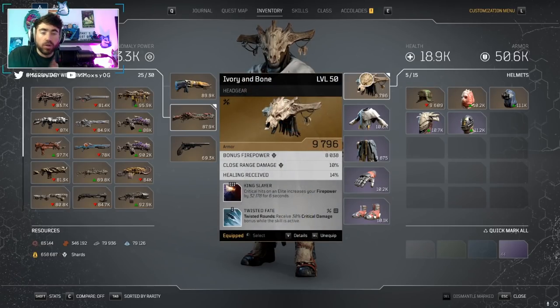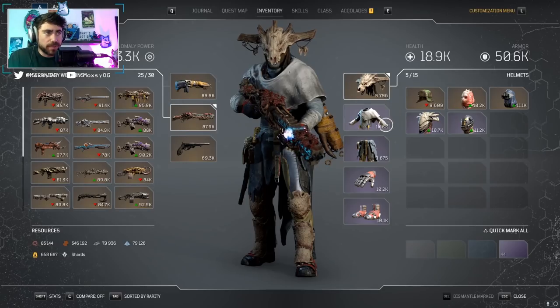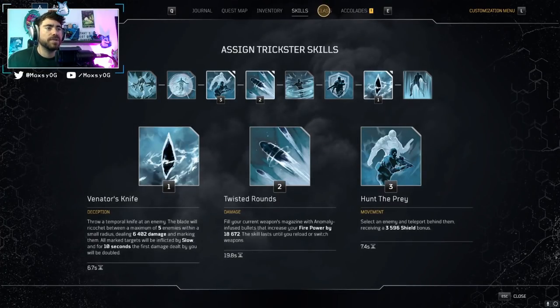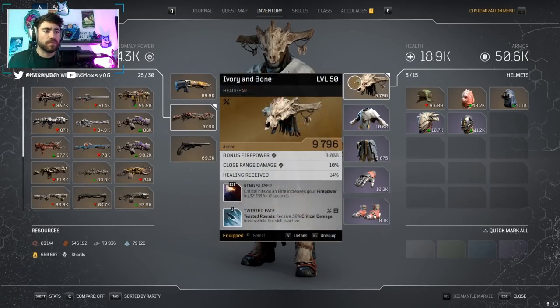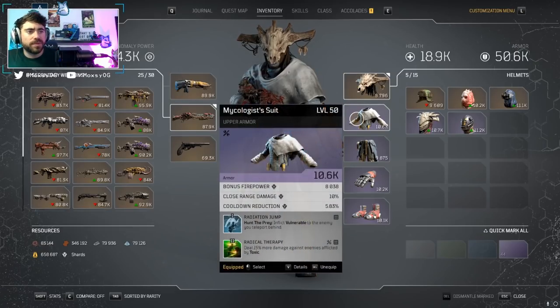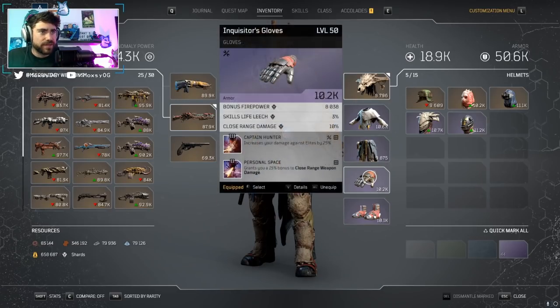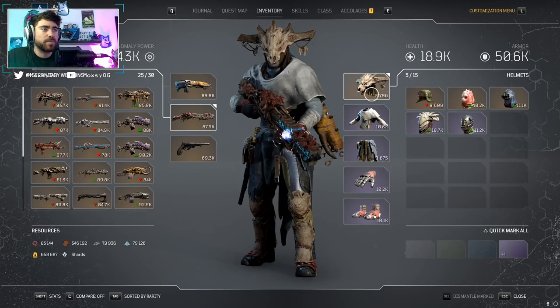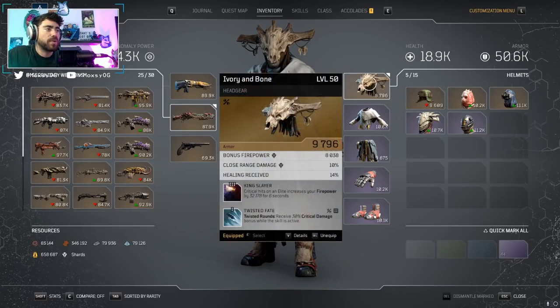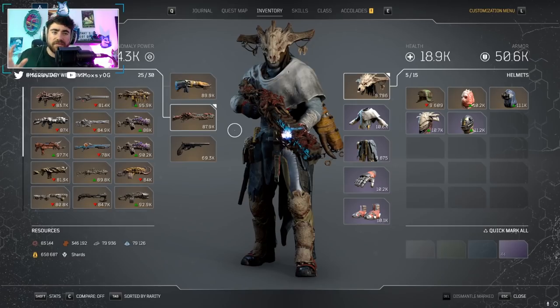I didn't need to worry about upkeeping Twisted Rounds because all abilities reset and we were one-shotting before too many ads spawned. For abilities and skill tree, I changed specs to prioritize weapon damage. Hovering over my gear: everything rolls Firepower, Close Range Damage, Cooldown Reduction across the board. For Trickster, the stats to prioritize are Firepower and Close Range Damage as number one and two, with Cooldown Reduction as the third most important.